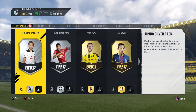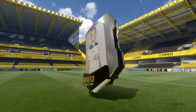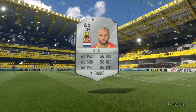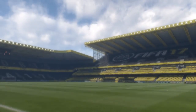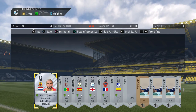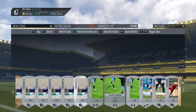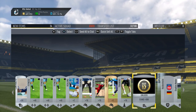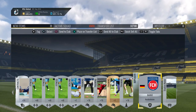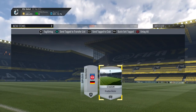Let's start with the jumbo silver pack. Silver packs are quite nice this year with many squad building challenges requiring silver players. We get one from the Eredivisie, one from La Liga Santander, and the rest basically consumables - we can use another 500 coins worth. Let's send those to the club and discard the stadium and badge.